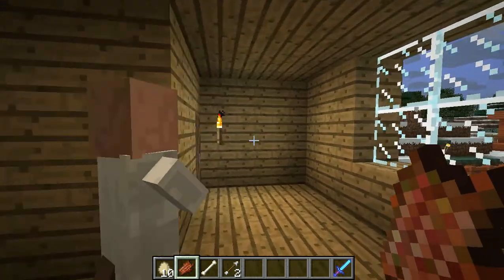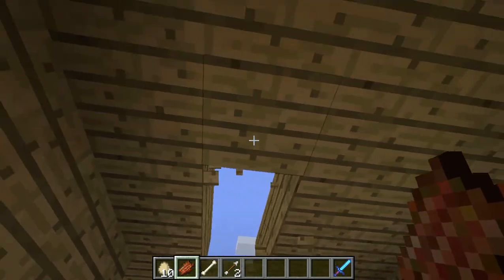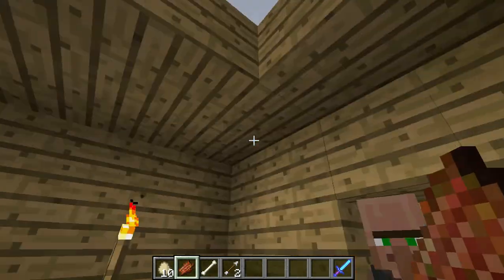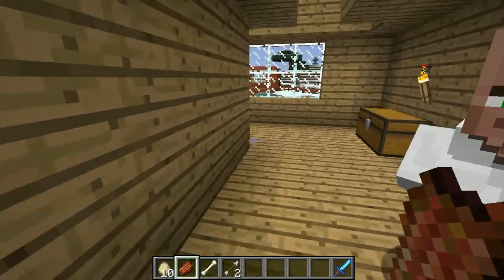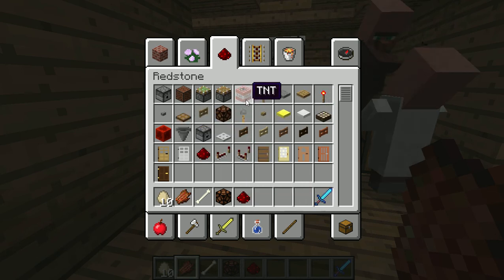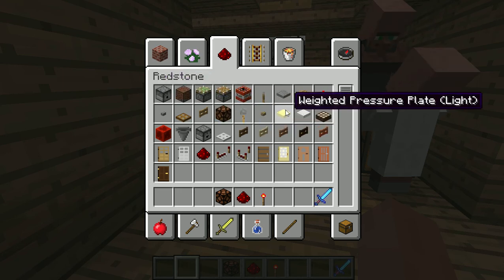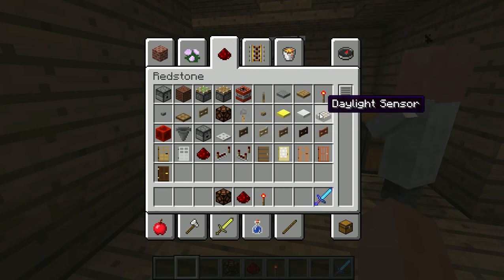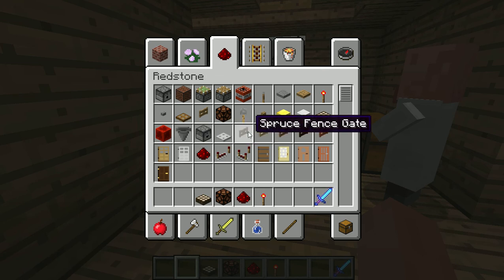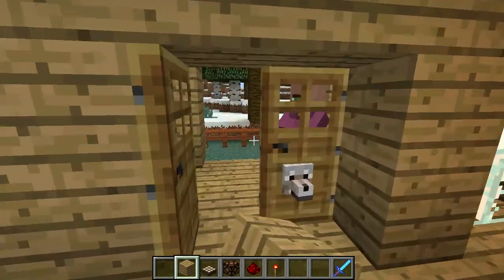Once you build your house, just cut away what you want, like so. Now what you need is a redstone lamp, some redstone, a redstone torch, a daylight sensor, and a building block of whatever kind you want.